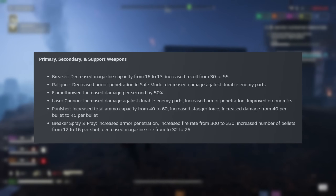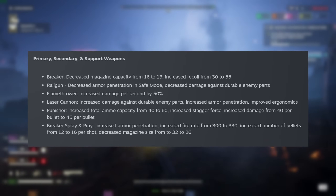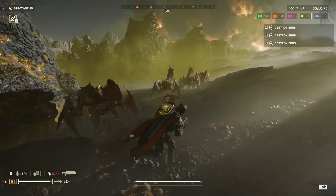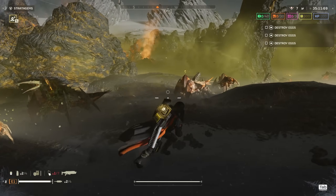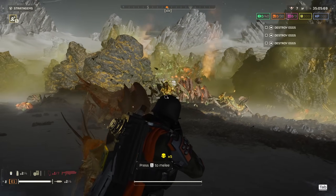It's my tragic duty to inform you that the Breaker has had its magazine capacity decreased from 16 to 13, and its recoil increased from 30 to 55. You knew this moment was coming and now it's finally here — it was good while it lasted. On the upside, perhaps more people will understand why I run the Breaker Incendiary for the Terminids and start to adopt it themselves, with the regular Breaker brought more in line with the other guns.